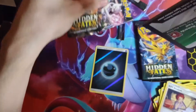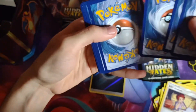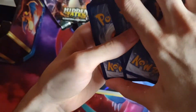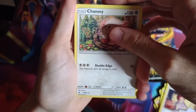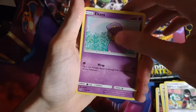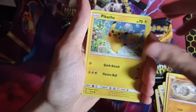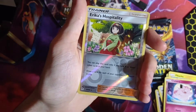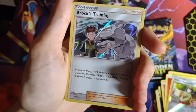Third pack. We still haven't pulled the Charizard — I've opened around 40 tins. Let's go! Chanseed, Misty's Gym, Sabrina, Actions, Voltor, Geodude, Pikachu, Clefairy, Fire Energy, Reverse Erika's Hospitality, and Brock's Training Holographic.